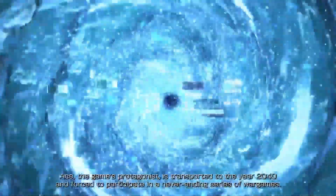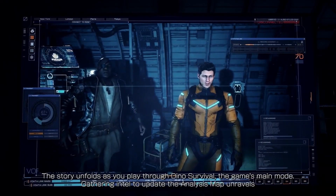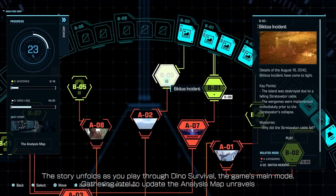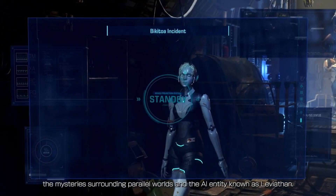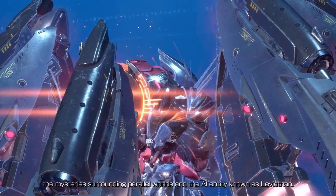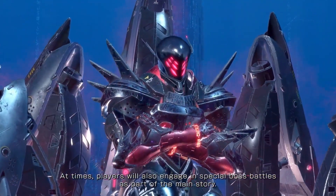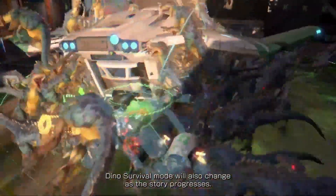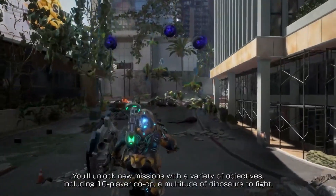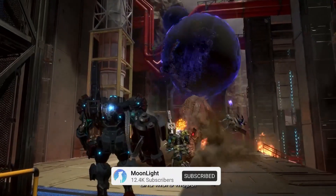Let's start with the story. Ace, the game's protagonist, is transported to the year 2040 and forced to participate in a never-ending series of wargames. The story unfolds as you play through Dino Survival, the game's main mode, gathering intel to update the analysis map, and unravels the mysteries surrounding parallel worlds and the AI entity known as Leviathan. At times, players will also engage in special boss battles as part of the main story. Dino Survival mode will also change as the story progresses — you'll unlock new missions with a variety of objectives, including 10-player co-op, a multitude of dinosaurs to fight, and more maps.